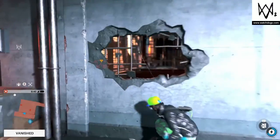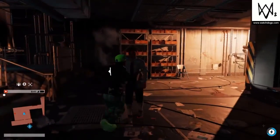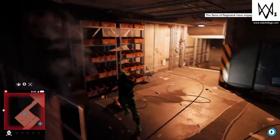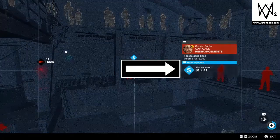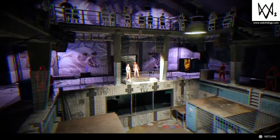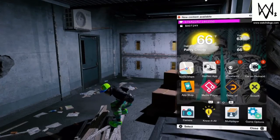Once you've hacked him, all you need to do is go on the pause menu and load the last checkpoint. Once you load the checkpoint, it's going to spawn you back to where I started, where I had to take down the guard. Then you just hack the camera, hack Pablo for his money, and reload the checkpoint again and again — just rinse and repeat for as long as you can bear it.